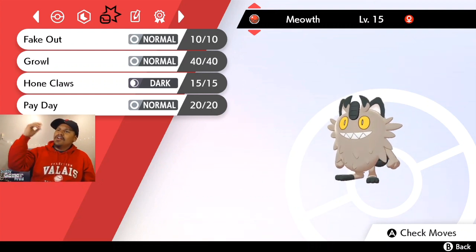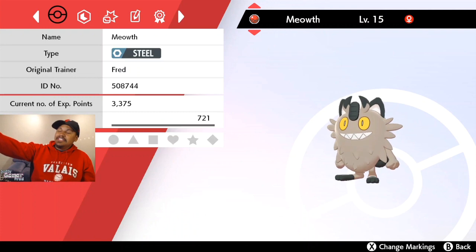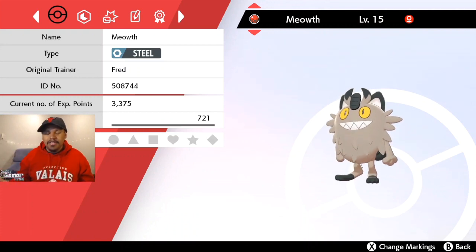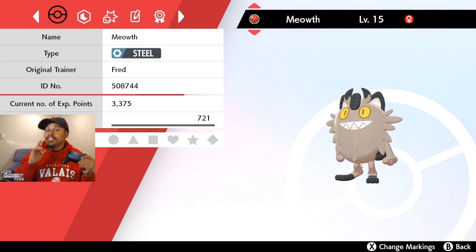The moves are Pay Day, Growl, and Fake Out. What makes this dope is that it has the hidden ability and it's in a Cherish Ball. Granted, the hidden ability Meowth is not exclusive to this event, but the Cherish Ball is, which is pretty cool.